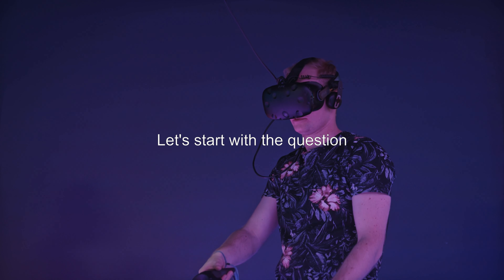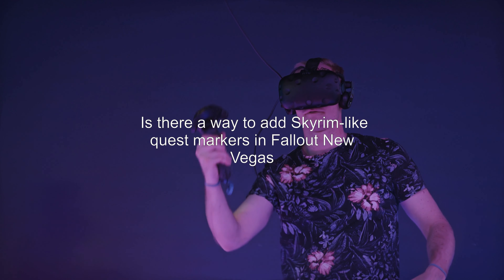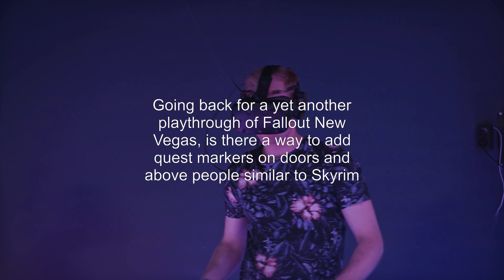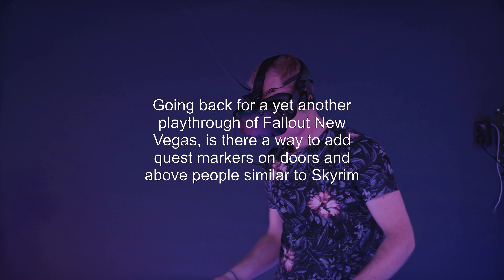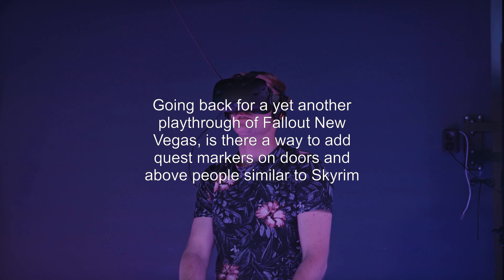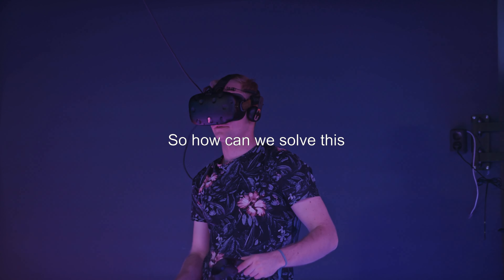Let's start with the question. Is there a way to add Skyrim-like quest markers in Fallout New Vegas? Going back for yet another playthrough of Fallout New Vegas — is there a way to add quest markers on doors and above people, similar to Skyrim? So how can we solve this?